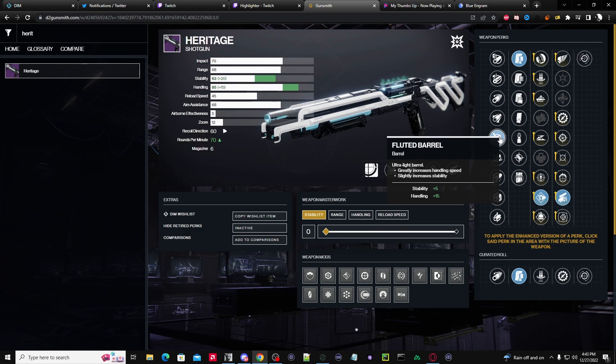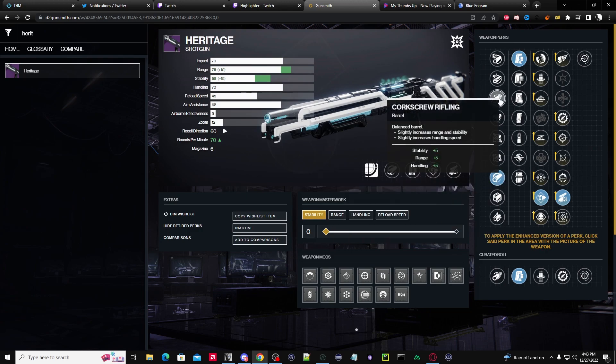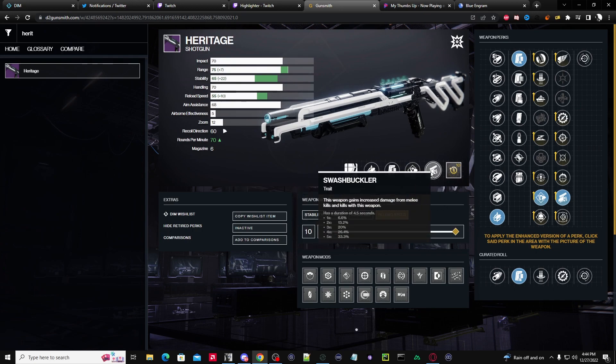That makes me wonder — do I really need the fluted barrel? Maybe I go with hammer-forged for range. I want the most of stability, range, and handling overall. Small bore might be a good play here, because if I put handling there it goes up to 80, and pugilist gives me 35 on top — so I don't really need it at 80. Around 65 is fine, and reload becomes a better friend. So my reload masterwork, pugilist, swashbuckler is the direction.